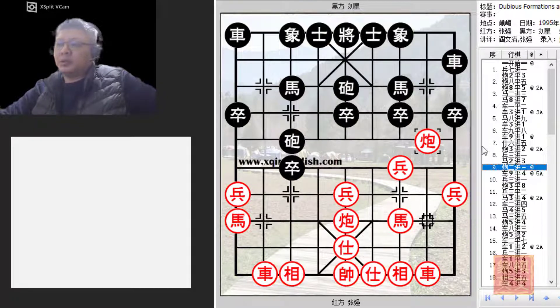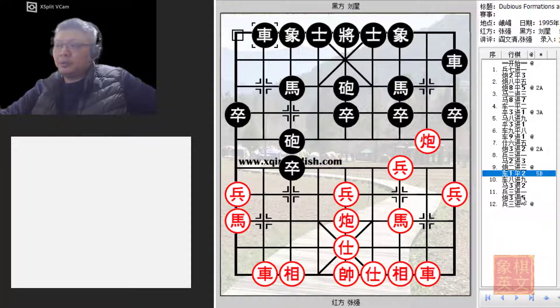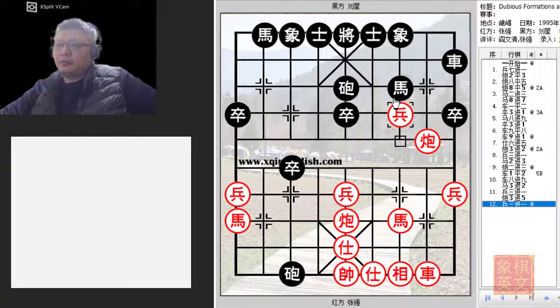Because of this, black cannot push the pawn forward, neither can the horse move to the river bank, or the cannon would be lost. Faced with this overwhelming pressure, black played R9=4. This was the best black could do. Among four other variations discussed: R1=2, where black would try to trade chariots — red would push the pawn forward, drawing first blood. The horse would be in trouble, and red would capture the central pawn with the central cannon.